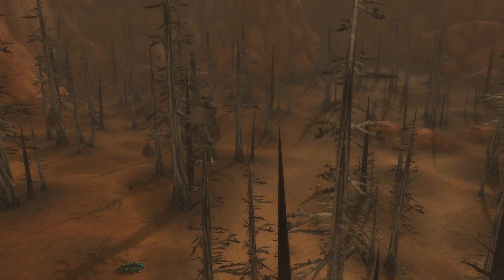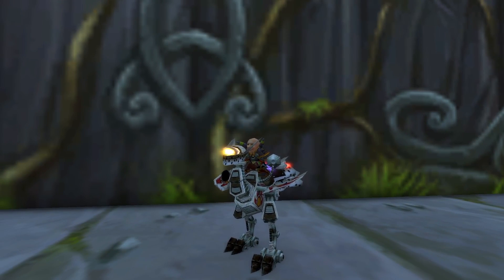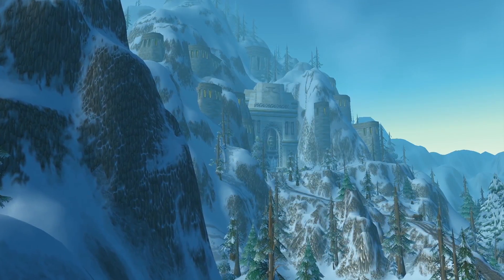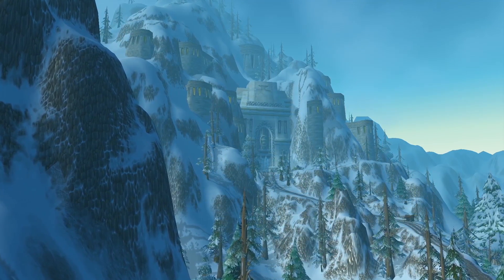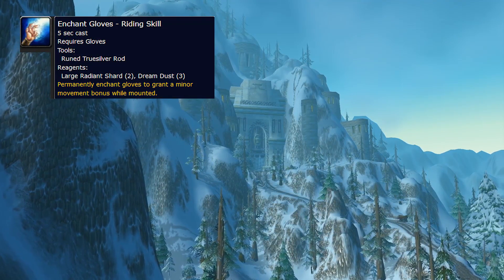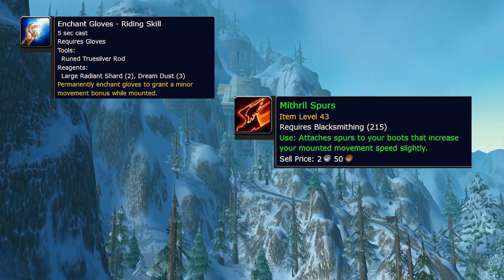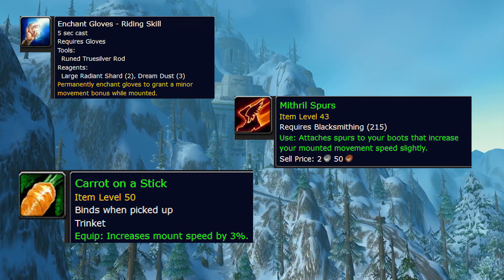Let me re-emphasise how important it is to have your epic mount if you want to take part in world PvP. This is the difference between chasing someone down and getting away. However, just having the epic mount isn't enough. You'll also want the available additional speed boosts, which you can put on your PvP-dedicated gear or riding gear. The riding enchant for gloves — cheap and easy to get from any enchanter. Mithril Spurs — cheap again, just buy them off the auction house and find a blacksmith to put them on your boots.